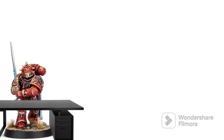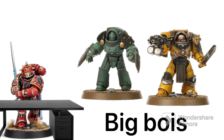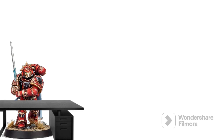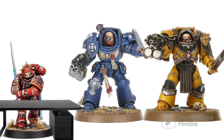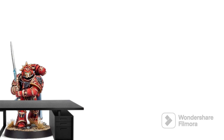Now to finish off the no-brainer section: Tartaros and Cataphracti terminators. Both come with lightning claws, chain fists, power fists, combi-bolters, and a heavy weapon. The heavy weapon won't be covered in this video. Every terminator is basically the same — you can use them as assault terminators if you build them with only claws, and as regular terminators if you build them any other way. That'll do it for the no-brainer section. Now we go to the lot of brain cells section.